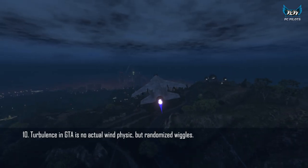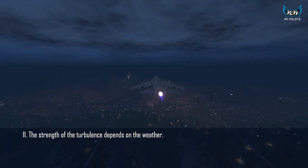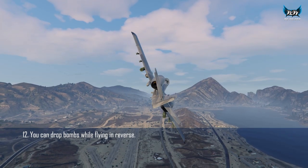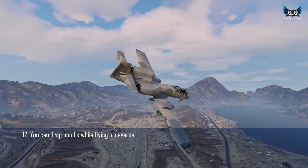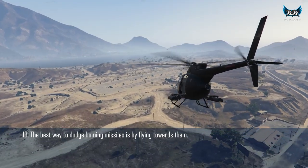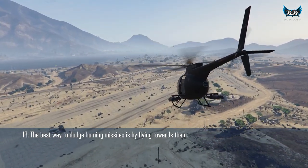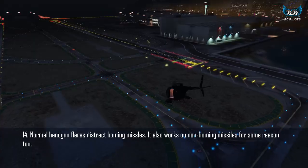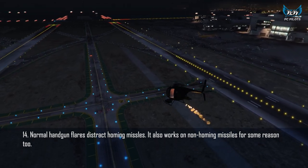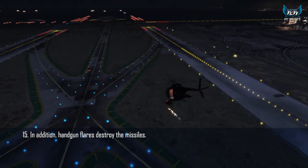Turbulence has no wind physics but randomized wiggles — the strength of turbulence is determined by vehicle type and weather. You can drop bombs in reverse flight while horizontal. You can dodge homing missiles by flying towards them, which even works on Chernobog missiles. Normal handheld flares can distract homing missiles and non-homing missiles, and can also destroy homing missiles.